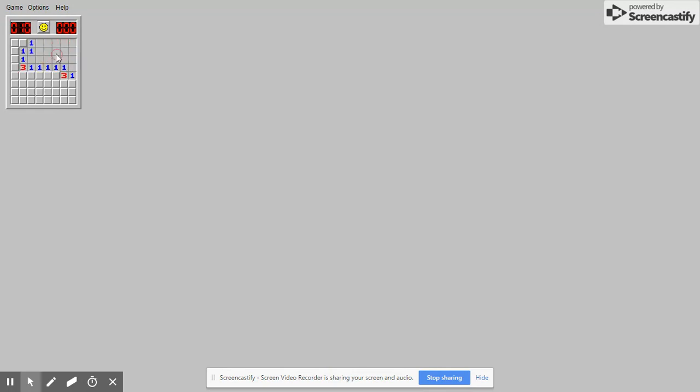Click a random box like always. Okay, we got a large open area right here. We got our 2. Let's go over here. Another 2. Another 2. Now, obviously I'm a pro at this game, so it's easy to see how...